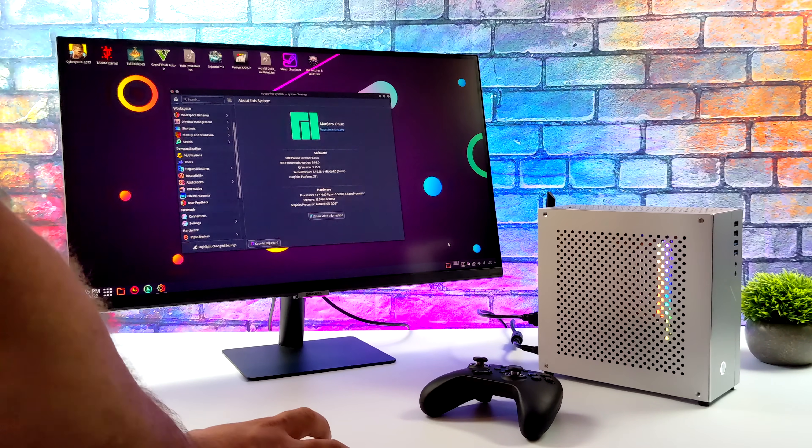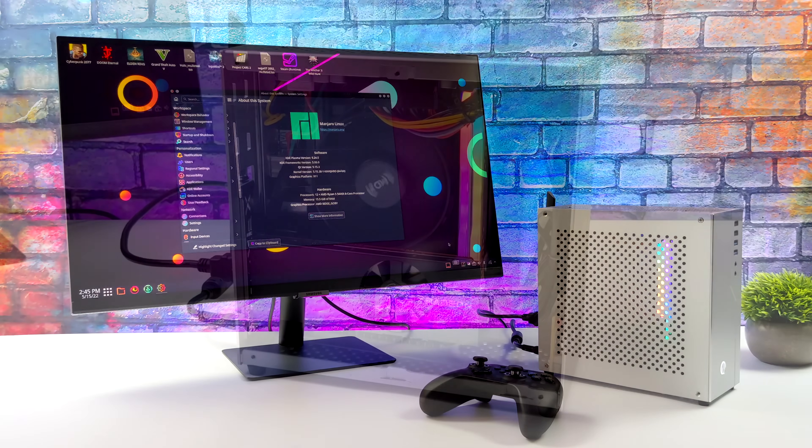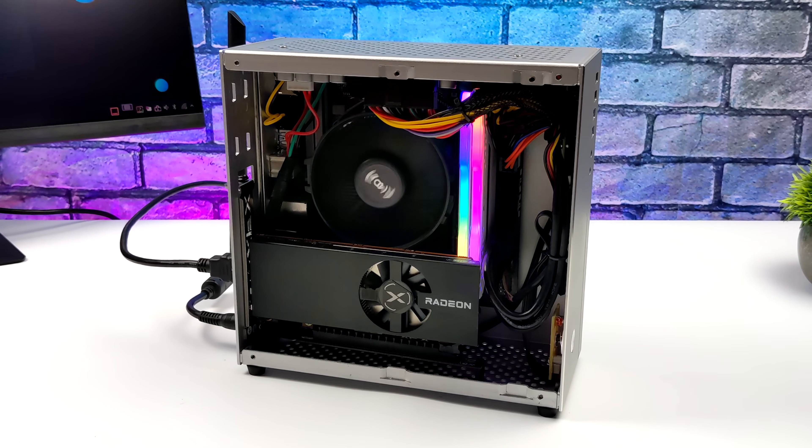I'll be running Manjaro, and I always opt to use the KDE Plasma version. Personally I just like the way it looks — we've got tons of different themes that we can install, and as you can see I've got a cool little theme installed. Overall this little setup has been handling Linux really well, and since I'm running Manjaro we're using Arch. To play all of these games we're going to use Steam and Steam Play, or Proton, and I've actually run into a couple games that do perform better with Proton than Windows on this setup.